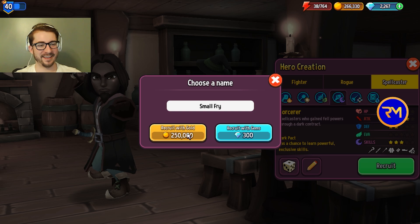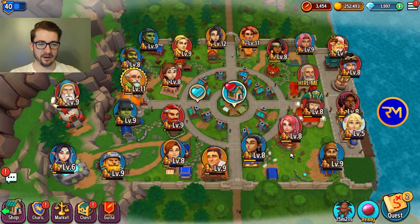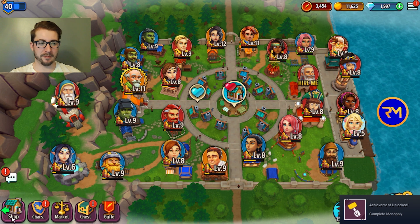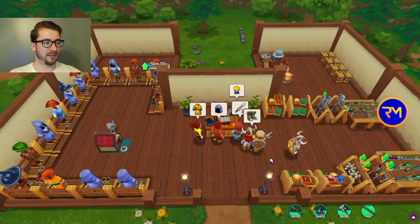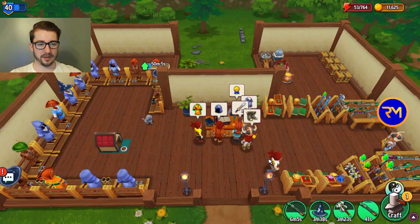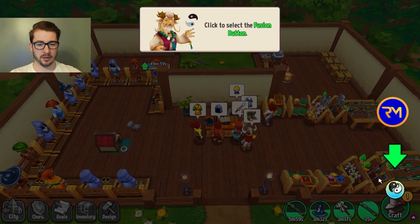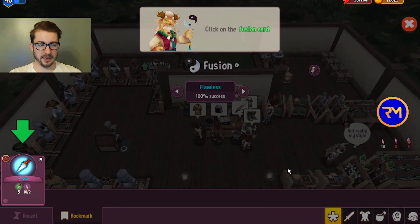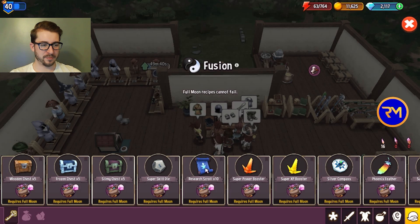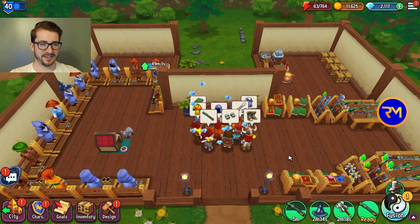We're going to go with Small Fry on this one — you know who you are. Sondra as well, so once we get her and level her up a couple of levels, we'll get the Moondra offer, which is going to be amazing. Once we level up Moondra a little bit, we'll have the ability to switch our chests over to components, which will alleviate that bottleneck a ton if we're lacking components. There's Moondra — I actually just bought her right away.